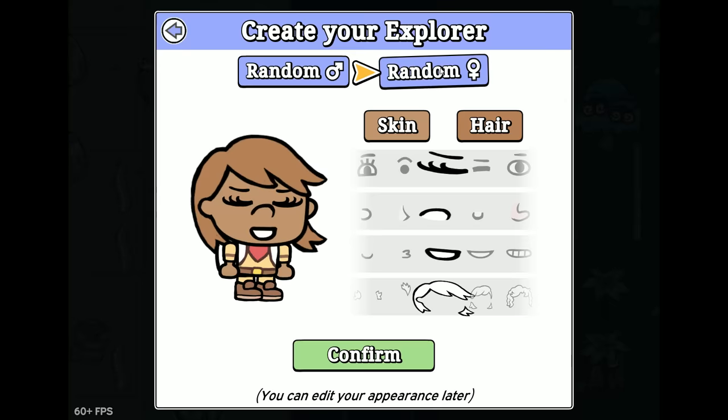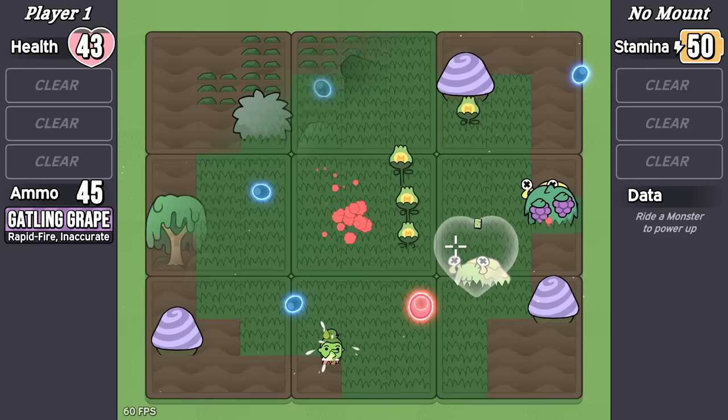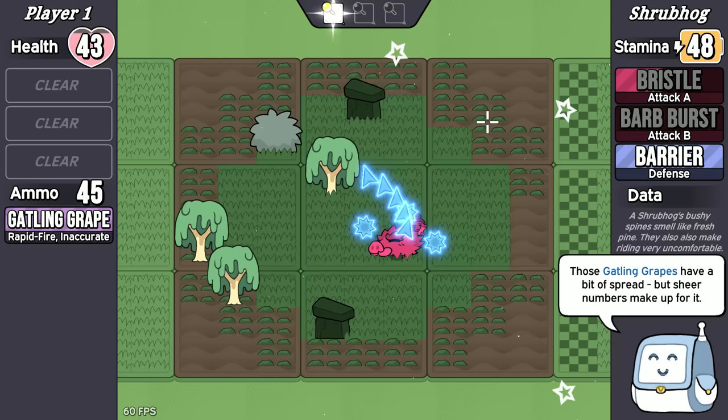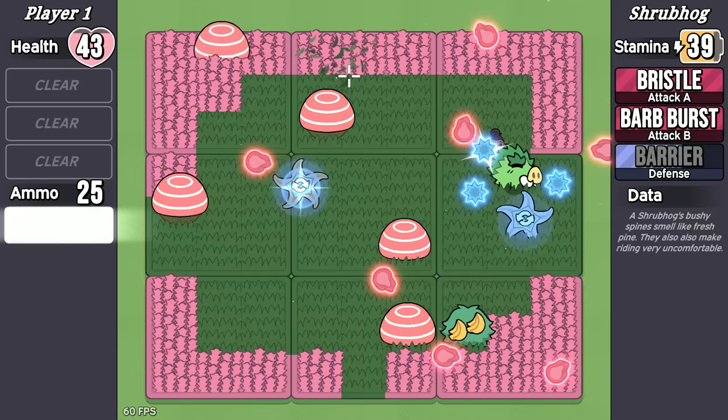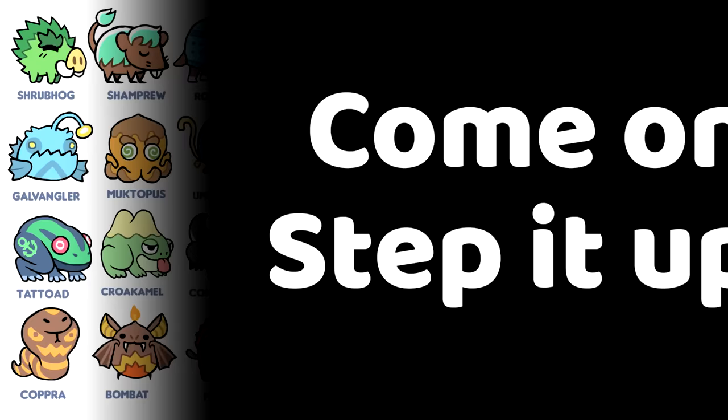Next I hashed out the basic mechanics: moving, shooting, and dodging. Then I added the key twist — lassoing and riding the monsters. This mechanic also meant I had to be careful with how I designed the monster skills, since they needed to be usable by both monsters and the player. By this point, just a month into the reboot, I already had something that was more fun than the game I threw away. That's the power of building a game on a solid foundation, and from here things went really fast.